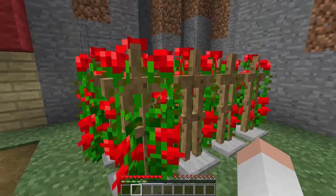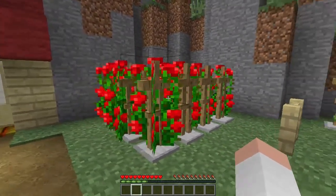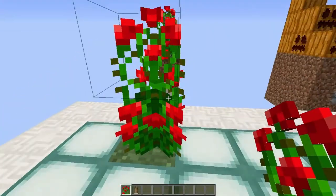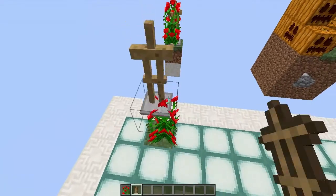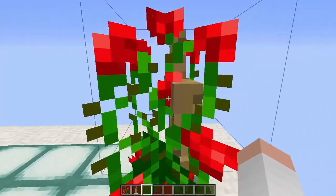You can use armor stands as plant supporters to give more character to your farms. This is pretty easy — you're going to need a rose bush or whatever double tall plant you like and an armor stand. Drop it on top and there you have it: a plant supporter.